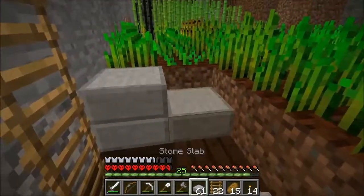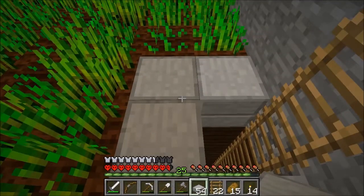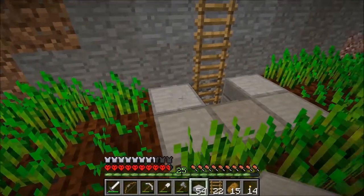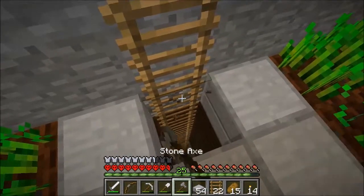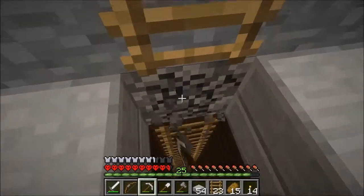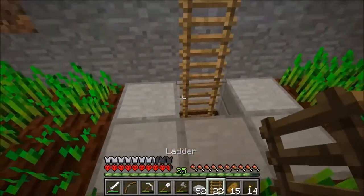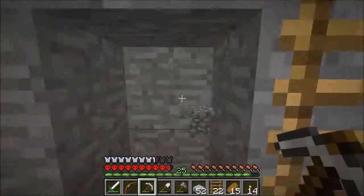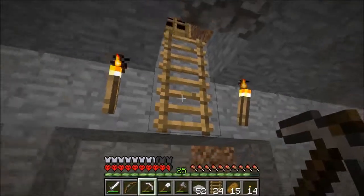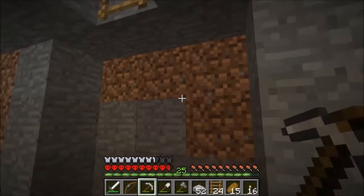Okay, so stone slabs like that. Actually, instead of stairs I could just make the slabs. Let's fix this back here first. There we go, much better. So let's start with these walls here real quick. Maybe what I'll do is just make this little section of stone slabs and then do something else with the rest of it. That might be the way to go.